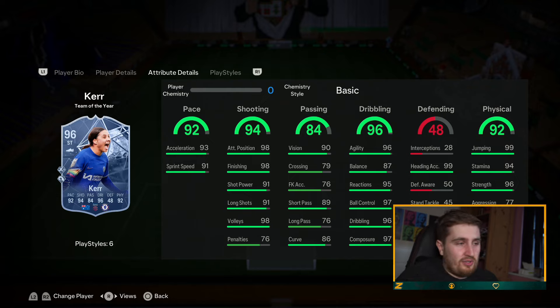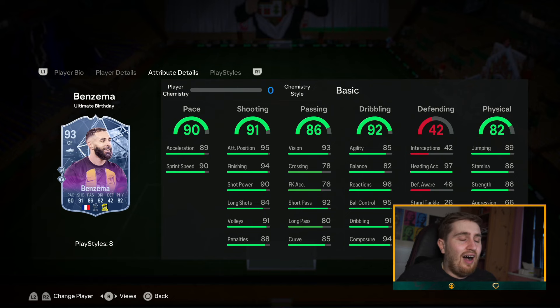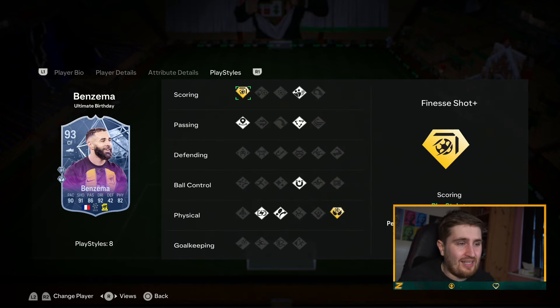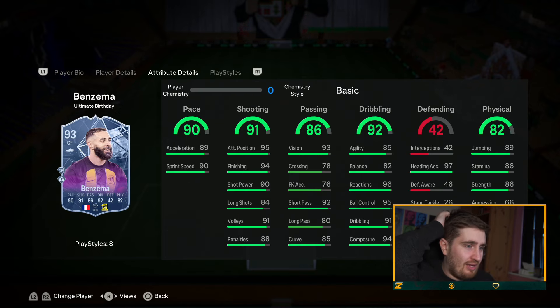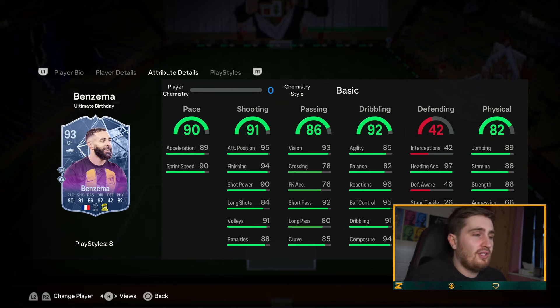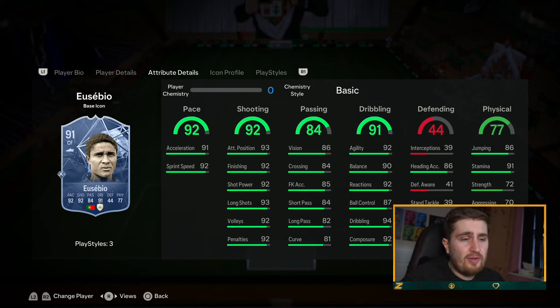Benzema — I prefer the weak foot version personally, especially on a card with finesse. Wish it was something better than aerial — if he had quick step or something that'd be really nice on this card. But five star weak foot, the league isn't great but French is very useful. Knight pace, really good shot, finesse is one of the best in the game. Good on the ball — really good card.